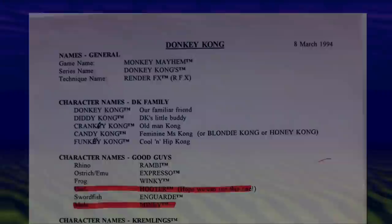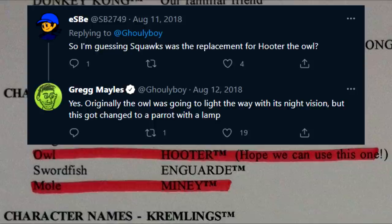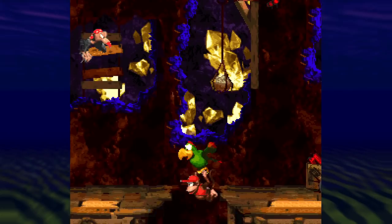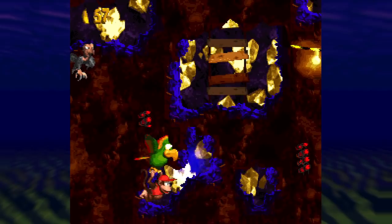On the early naming sheet, one of the most significant names is Hooter. Greg Mayles confirmed in a reply that Hooter — presumably an owl — was replaced by Squawks. This is baffling because an owl would make far more sense to light up a dark cave than a parrot. The only reason I can think of for cutting Hooter is that they ended up reusing Squawks in the other DKC games — like having him carry you through levels — which might not have worked with an owl, though I doubt they were planning that far ahead.